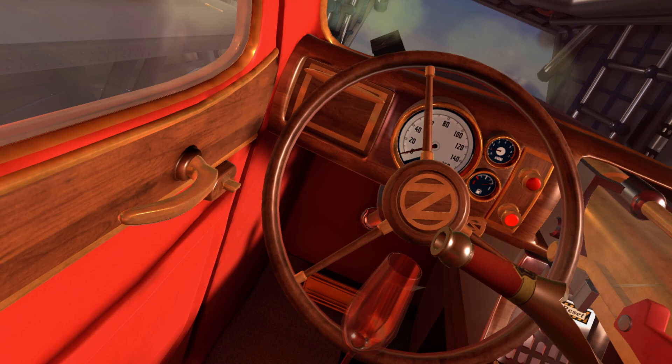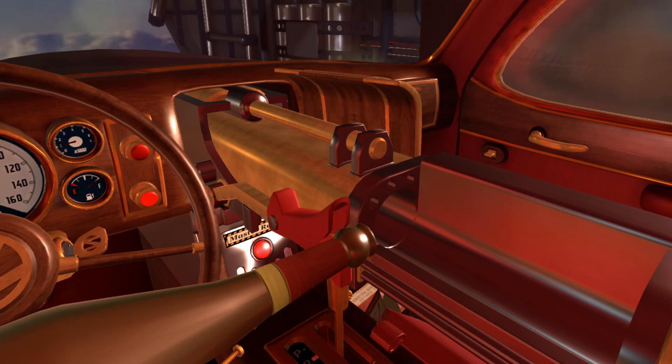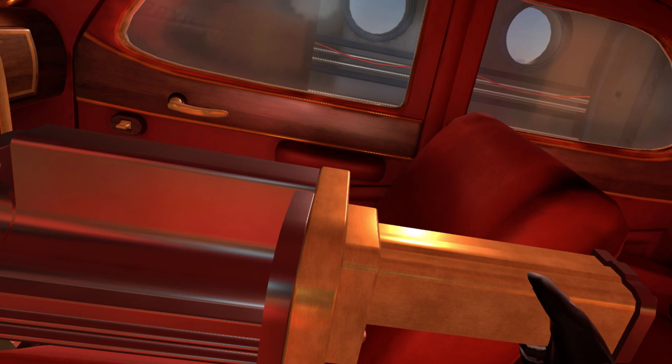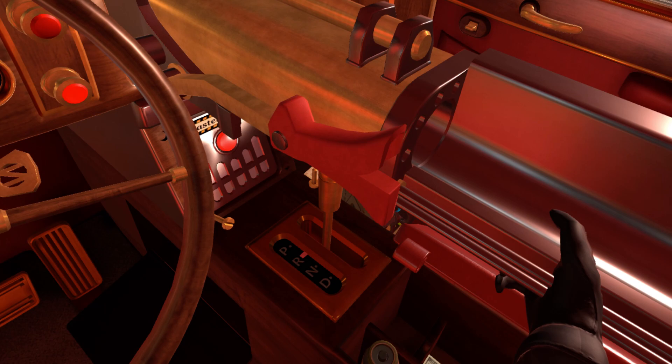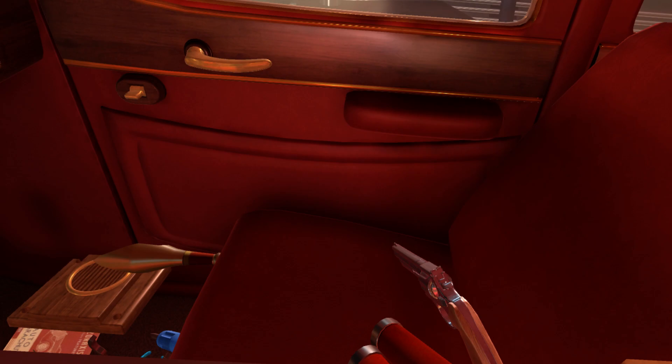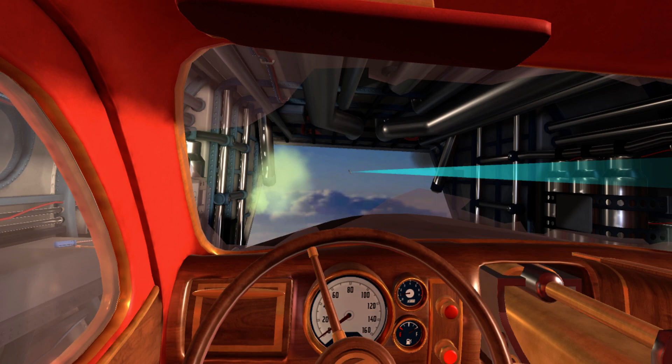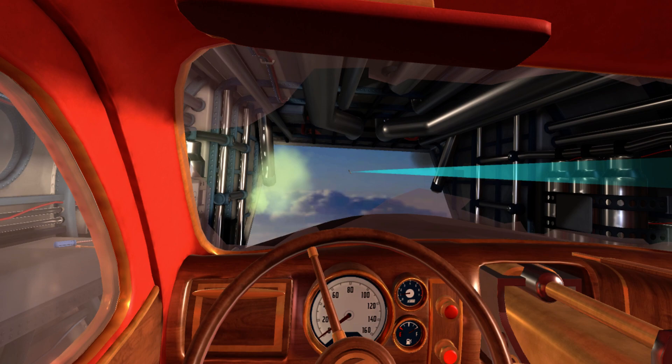'You'd better drive the car off the plane before something else explodes.' Let's go. Okay, guess we're not having champagne, then. Now, if you want the achievement on this mission — it's not exactly an achievement, but you can take this gun back to your office. Shoot it up, push it all the way out there, drop it down. Now it'll be in your office.